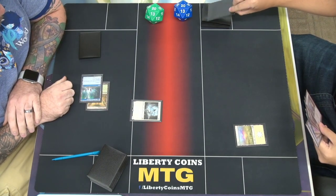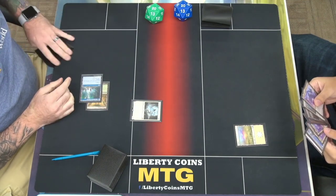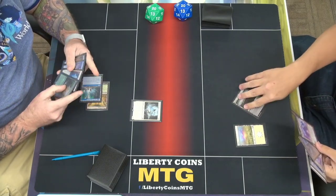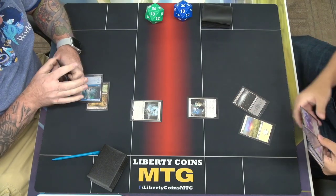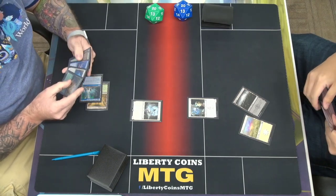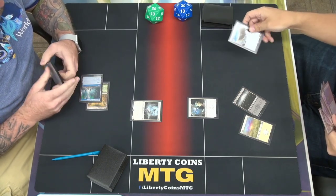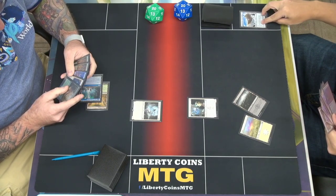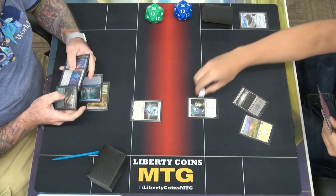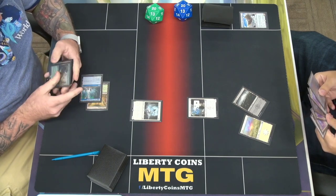I'll draw a card. I'll play a Swamp, tap, play Raffine's Informant. There's Balefield Knives — draw a card, discard. Sovereign Sky — and that gets a 1-1 counter. Then I'll pass.